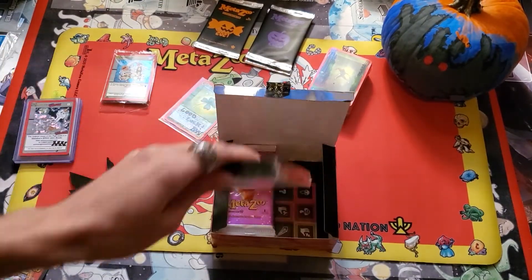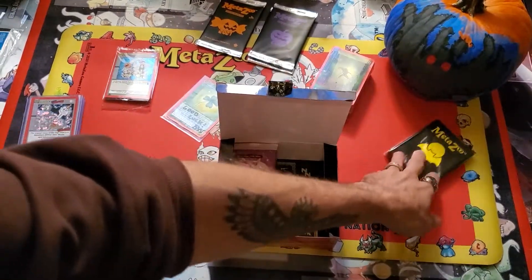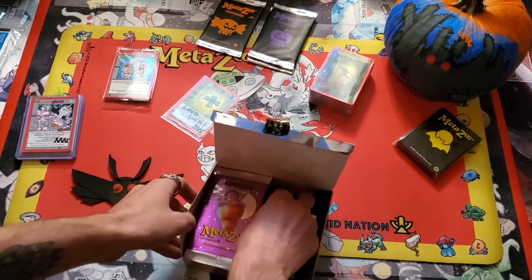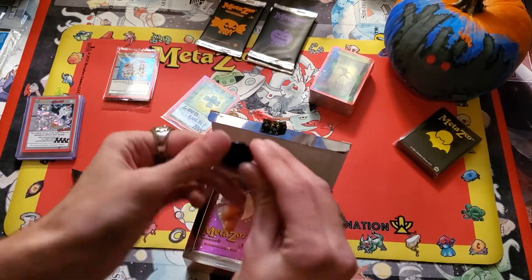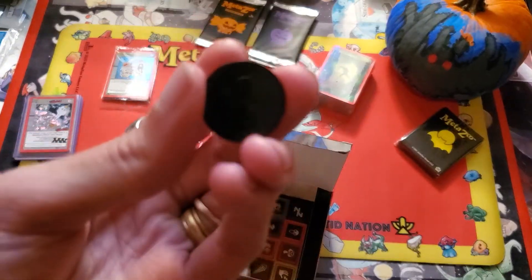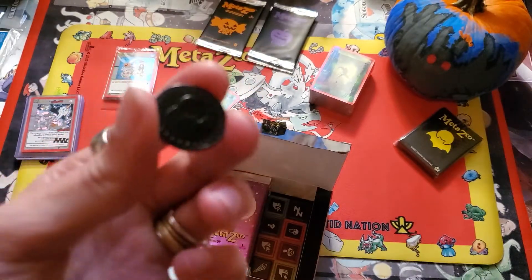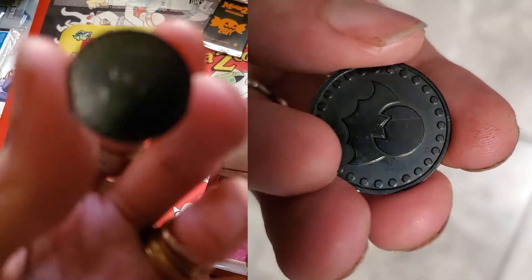We've got some great sleeves with the Nightfall logo on them — black and yellow, very nice. We've got our 10 packs, and it has like counters. A coin — a black Nightfall coin. Kind of hard to get the camera to autofocus because it's so black it all blends together, but trust me it's a nice coin.